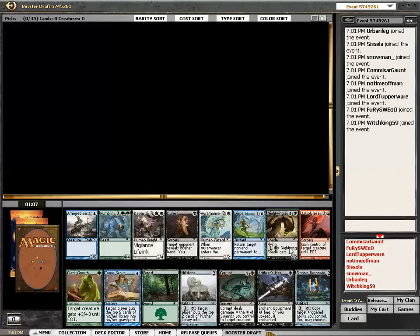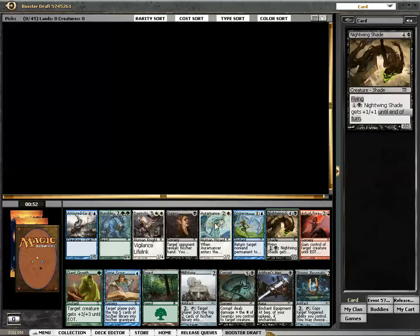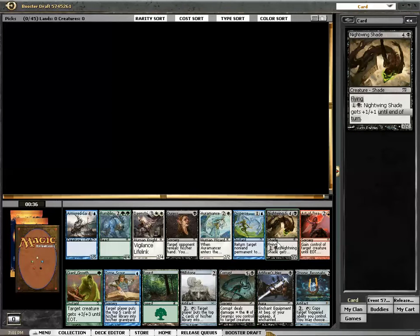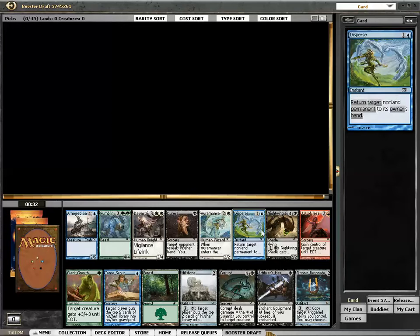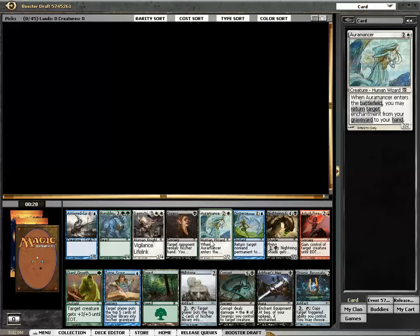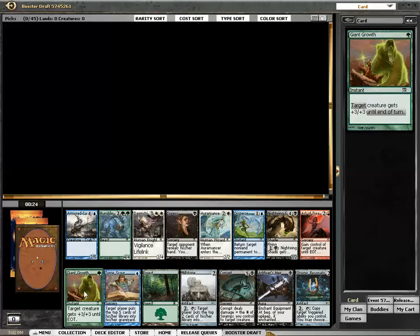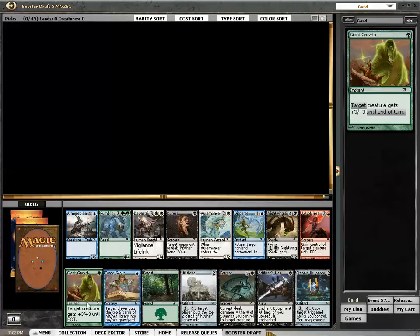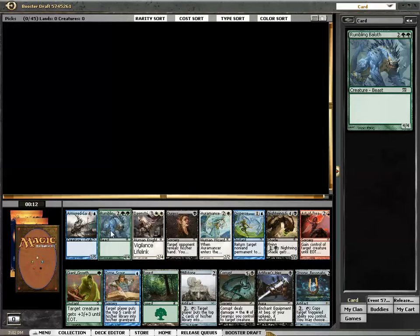Sphronic Resonator. Makes me wonder if Goldfish has the prices up yet, but probably not. Artifice Hex, Corrupt, Rumbling Bailoff, Dawn Strider. Resonator is $2 — that's way too little. I could go black for the mono-black deck and try to go Corrupt, or just take the Bailoff and go green. My instincts tell me to take the Bailoff, go green, see what happens. So I'm doing it.